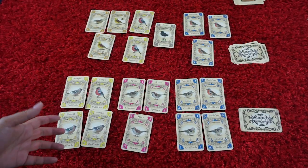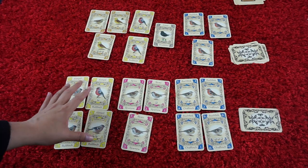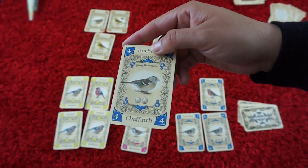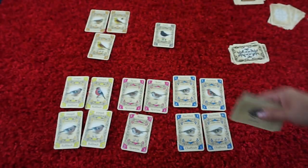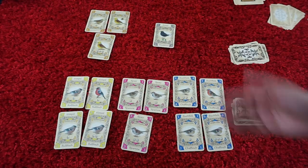At the end of the game, you'll be scoring majorities depending on who has the most birds of a certain type. Once you've compared, you add up the number of eggs that you have on each card, along with the eggs on the seeds and the bonus pair points. Whoever has the most points wins.